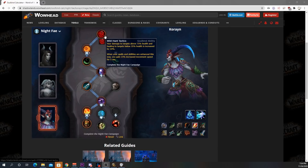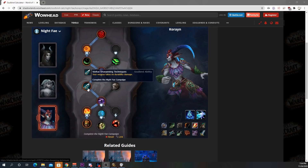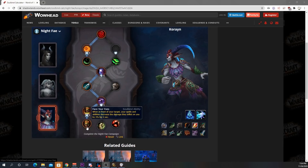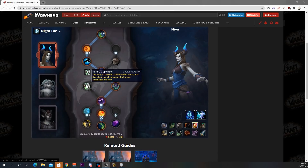For single target, the best soulbind is Korayn, because his main trait is a 10% damage increase above 75% HP targets. Generally bosses live longer than trash, so this has more uptime on single target. Pairing your cooldowns with that 10% damage increase is great for single target. Unfortunately with our renown being this low, we don't have access to every trait, so Niya is a great alternative because her main trait gives us mastery. Mastery is not a bad stat, so early on we will use Niya.